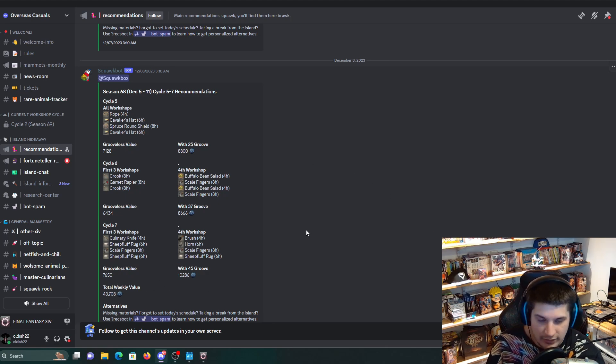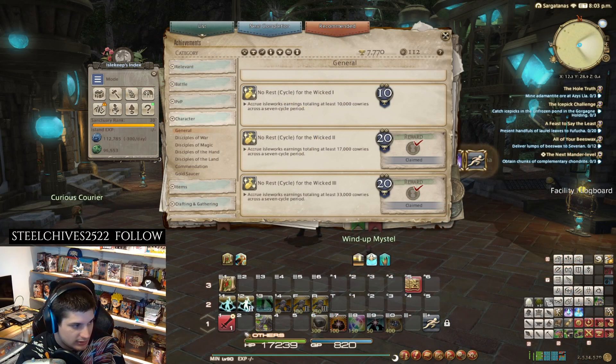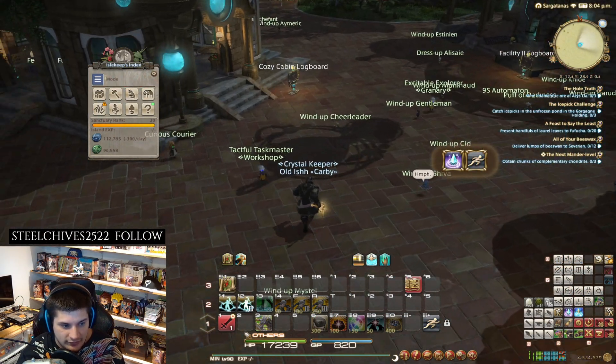Now I just did this for the achievement. I don't really care about the blue cards or maxing out or anything like that. I just do the Flesh of Favors now for mine. But for this, it's very, very simple to set up. So you go to your workshop.